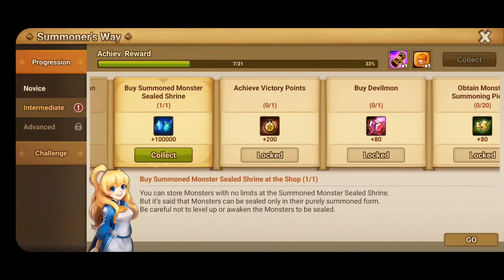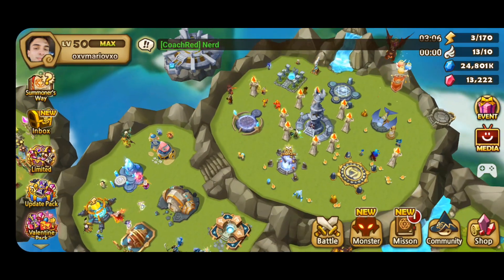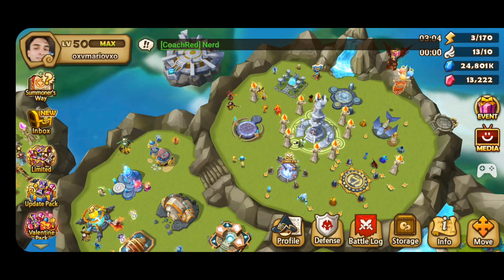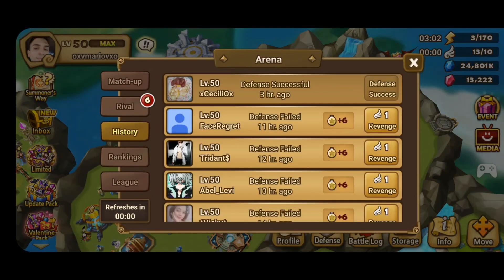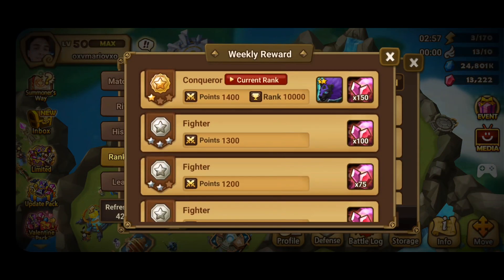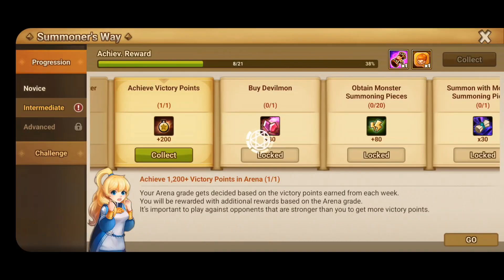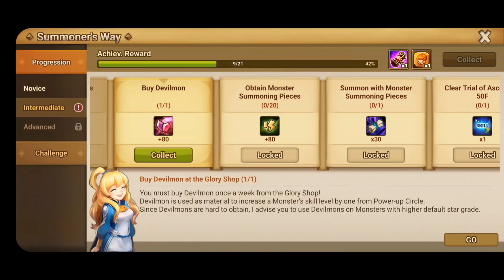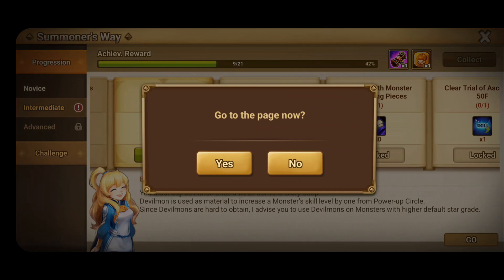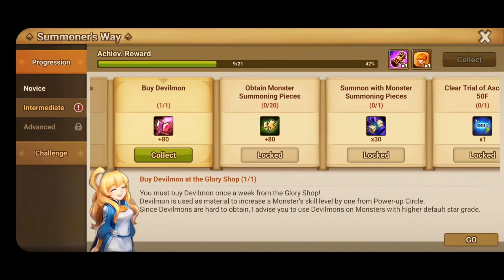Now you have to achieve 1200 victory points in Arena, so you just go to Arena and battle until you reach 1200, which is Fighter 2. Some newer players will struggle with it since it's a little higher, but you'll eventually get there by keep grinding. You also have to buy a Devilmon — it's in the shop, and you buy it with Arena points.